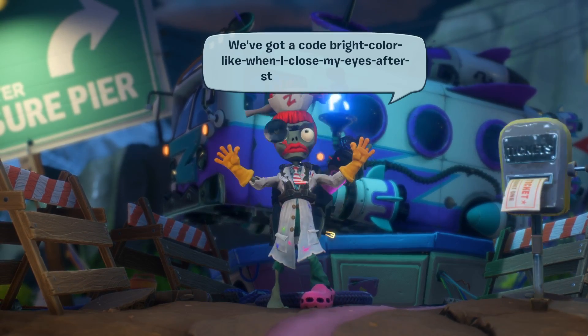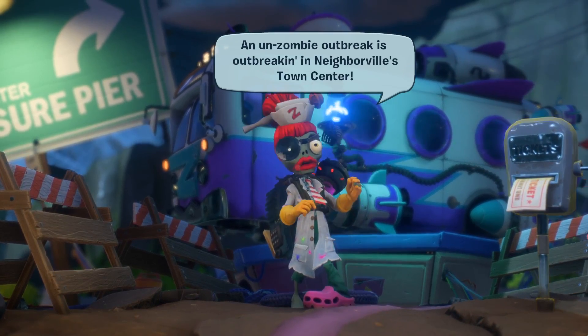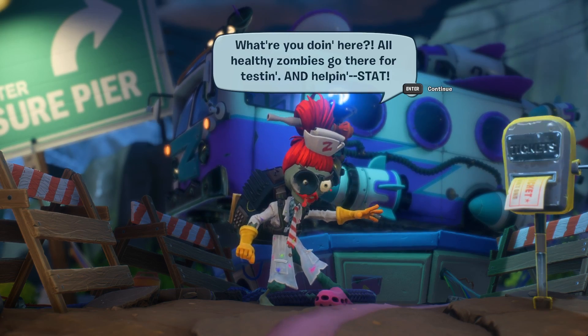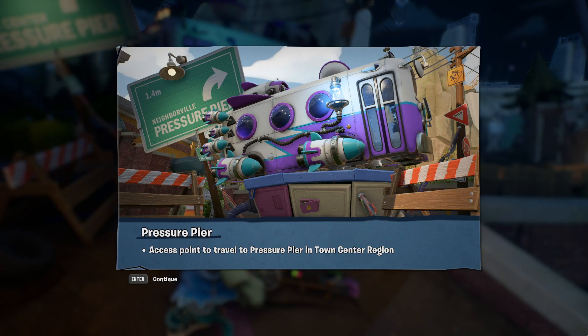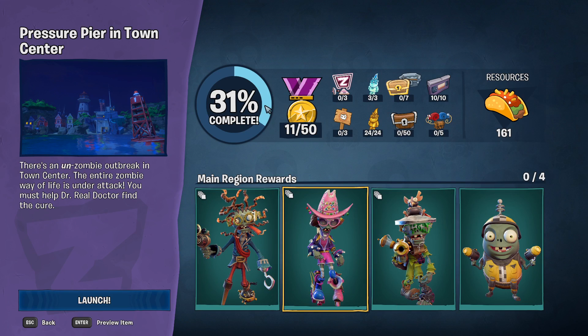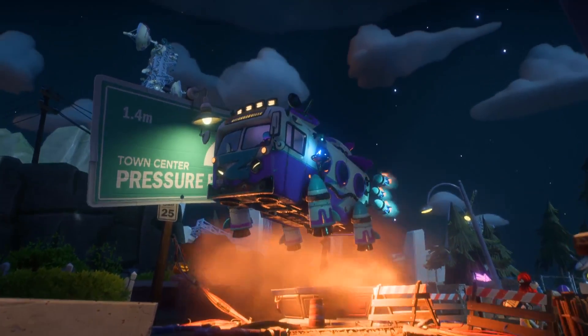We've got a cold, bright color lake when I close my eyes after staring at the sun. An un-zombie outbreak is outbreaking in Naperville's town center. What are you doing here? All healthy zombies go there for testing and helpin. Stat. The bus albums will take you to Dr. Real Doctor. He's working on the cure. Pressure Pier - access point to travel to Pressure Pier in the town center region. It's already 31% complete, this area, since some of the progress carries over from plants. That's just the gnomes and the tapes. Time for some Fortnite, apparently. Off to town center we go.